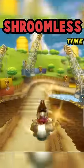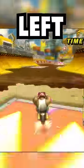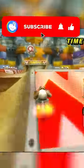Toad's Factory shroomless cut is really important. Trick off the big ramp, hold down plus right as you land, trick off the bump, and yank left to get even more air. Be sure to subscribe for the flower cup.